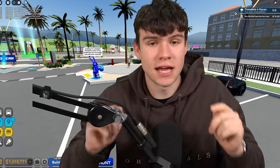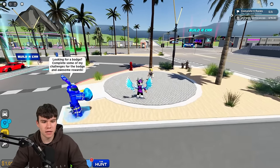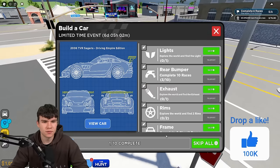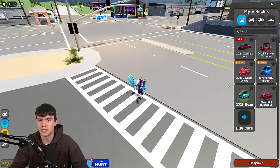In today's video, I'm going to be showing you guys how to get all 10 car part locations in Driving Empire. So here we are right now inside of Driving Empire. There is an event going on right now — another Build A Car event where pretty much what we need to do is find 10 parts and then assemble it for this TVR car. I'm going to be showing you guys how to do this right now.